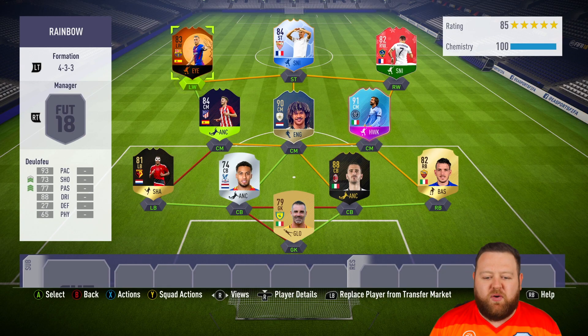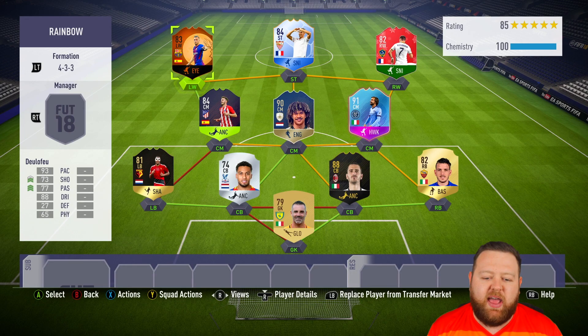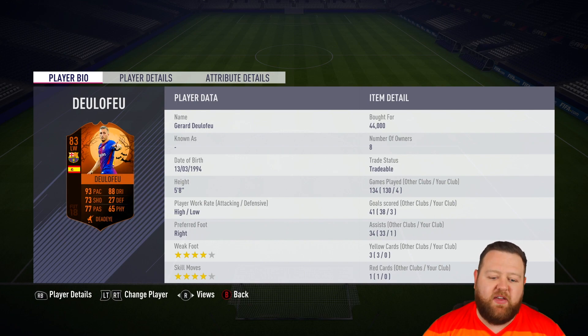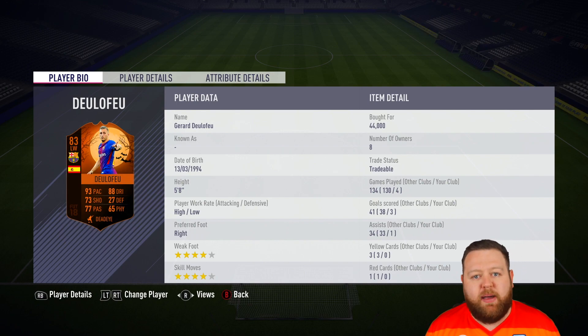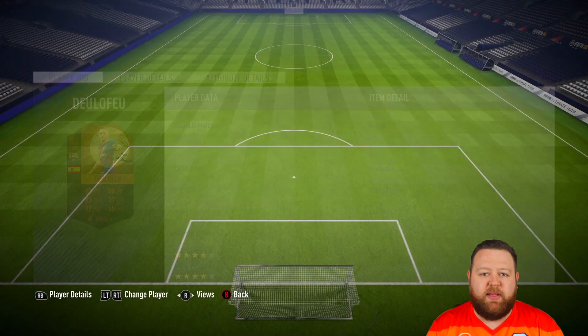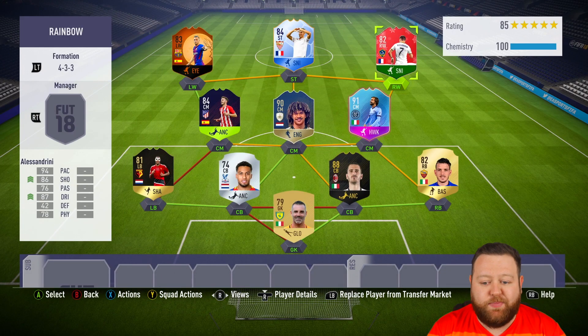For the forwards today, I've got an Ultimate Scream, a Team of the Group Stage, and a Futmas card. We've got Gerard Delafeyu who is the Ultimate Scream. I imagine these guys will probably boost again in a week or so — whenever the next full moon is, it looks like they're going to be doing that again. He's got 93 pace and 88 dribbling, which obviously goes up a fair bit when he gets his boosts.